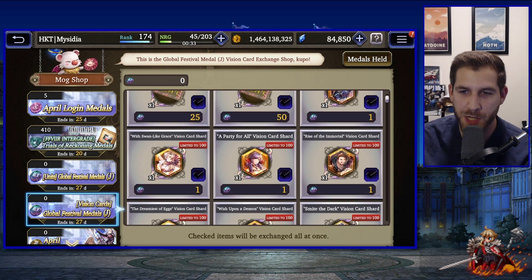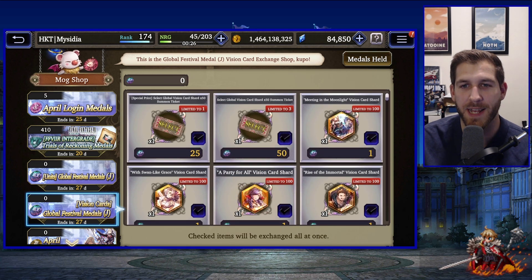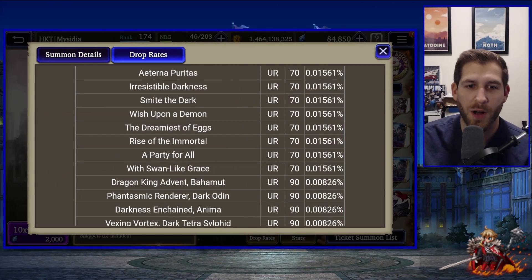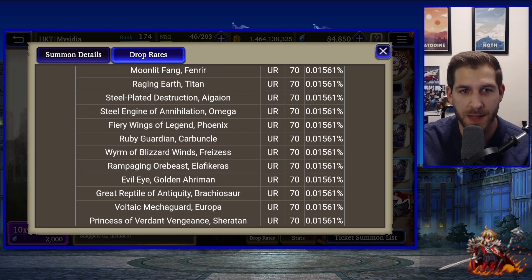All of these units also come with their own vision cards, and there are so many to choose from. If you pull on the five-step banner for Duane's vision card, you actually get a select ticket to pick whichever vision card you want — so if you're not going for Duane's VC but maybe Esther's instead, that is attainable. You can get some select tickets for these vision cards, although I wouldn't pull on the banner more than necessary.